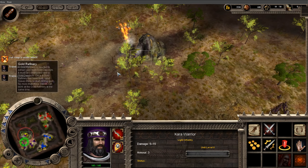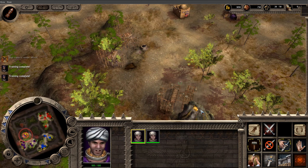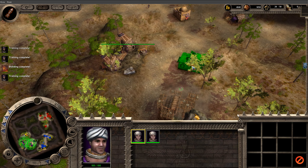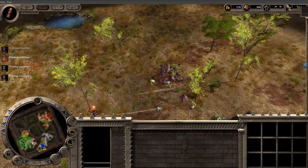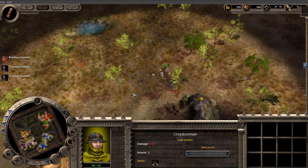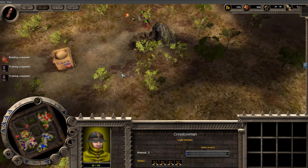You'll notice that the Golden Horde factions play very differently compared to the ancient factions. The upgrade system is a little bit different. I'm basically attacking the Golden Horde right now, though I did lose my gold mine to those little rats.